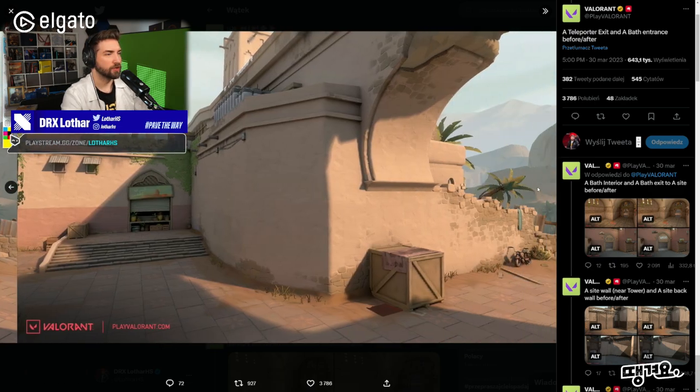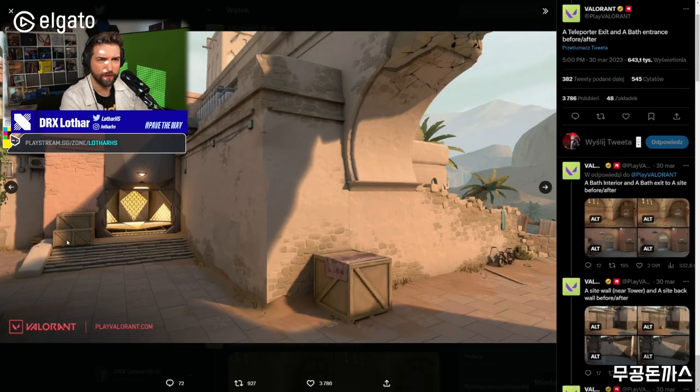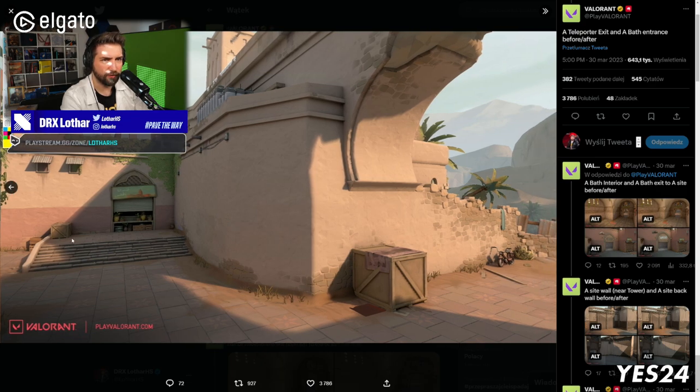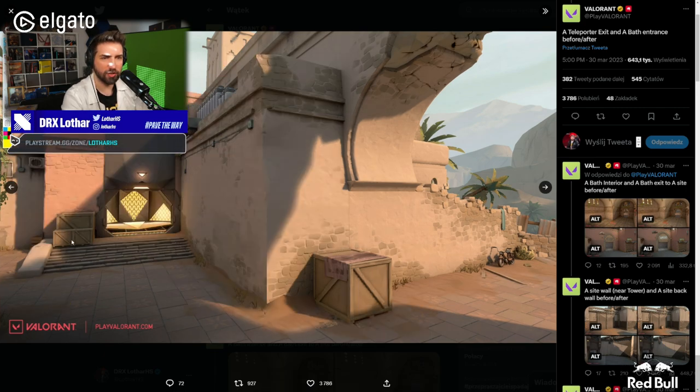That's the first change. Also near the Showers entrance — there was one big box and two small ones, and now we're going to have one. This is actually a big change. What I was always doing is going fast with the knife, jumping up on the first box, then the second to have a better angle on the player picking Showers from the left. The timing might actually change now because of that, and the angle is not going to be as good for the attacking player to stand over there.